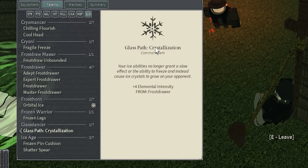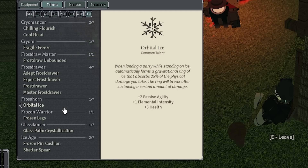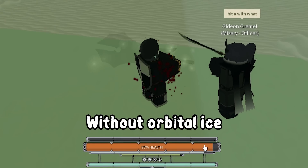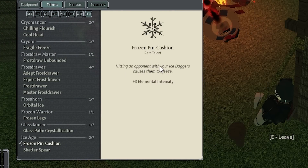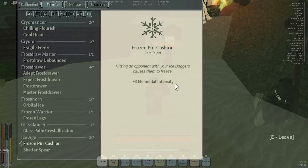The first talent you absolutely need is obviously Crystallization. Crystal really makes this build do a lot of damage. The second talent is Orbital Ice — this thing will make you tankier. That's why Ice is super good, just because of this talent alone. Frozen Pincushion is the other talent you want if you roll Ice Dagger on this build. This makes your Ice Dagger just go from 0 to 100 real quick.